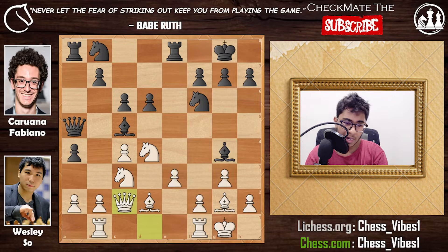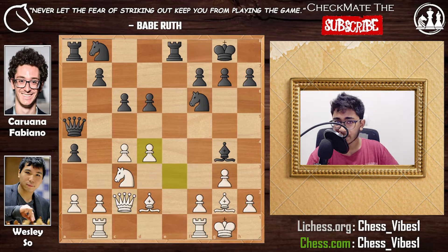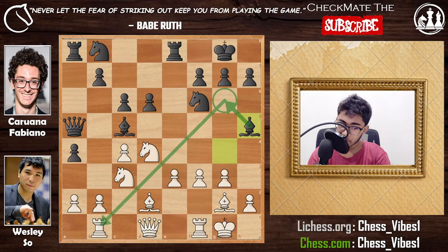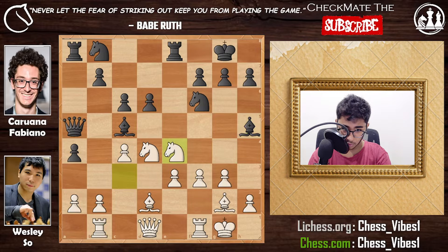Wesley could have played queen to c2 — after bishop takes, pawn takes, white would have a very nice position and could play rook f1, simply continuing development. But he went for f3. Caruana responded with bishop to h5, planning bishop to g6 hitting the rook on b1. Wesley played knight to e4, saying 'do you want to trade knights?' — but you can't trade because white would take the queen on a5.